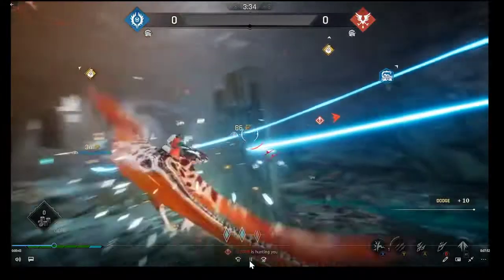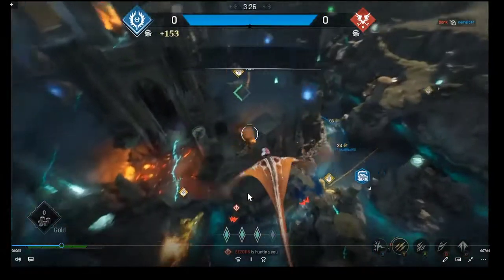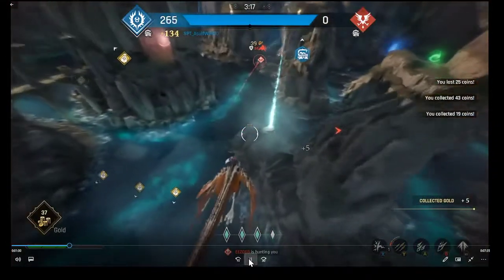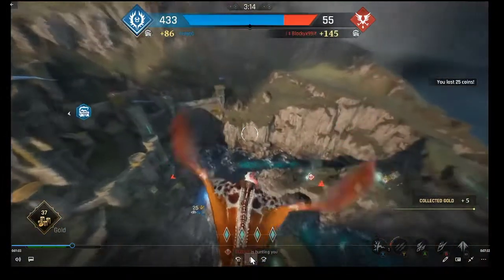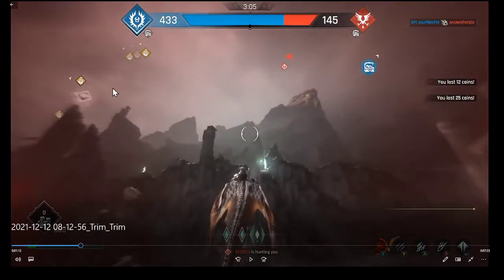I got hit there - didn't have room to maneuver. As I said, you want to fly through the geysers and the blue rifts to regain stamina. Enemies nearby, gold drake right there. You always want to maximize your stamina as much as possible.